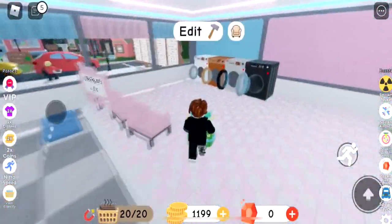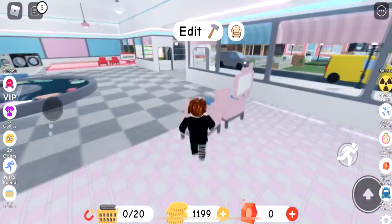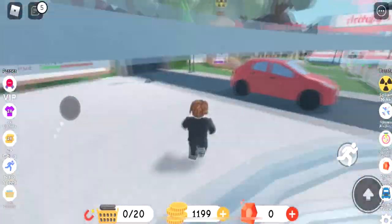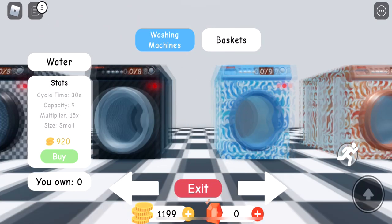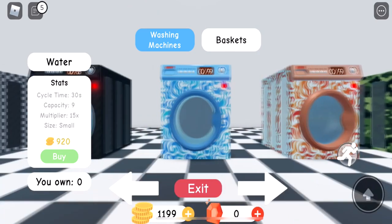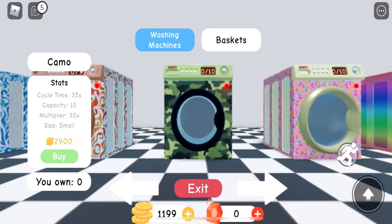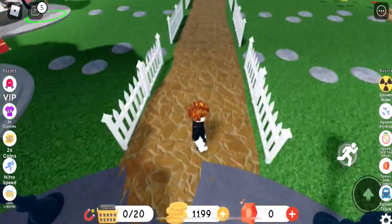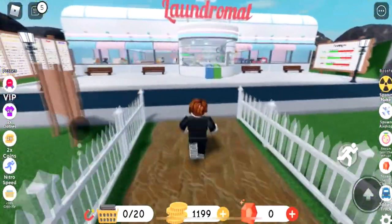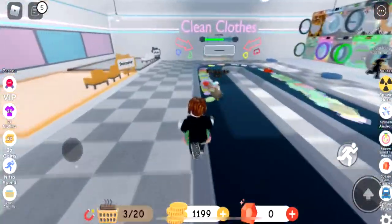My basket is full. Let's take some wash and I'm gonna go shopping. At 1200 almost. There's water and there's fire, and the fire has multiplier 21. Should I get the fire one? Probably — but maybe I'm too early. I can make some more money. I can get fire with a better multiplier of 21. Let's get some more clothes.